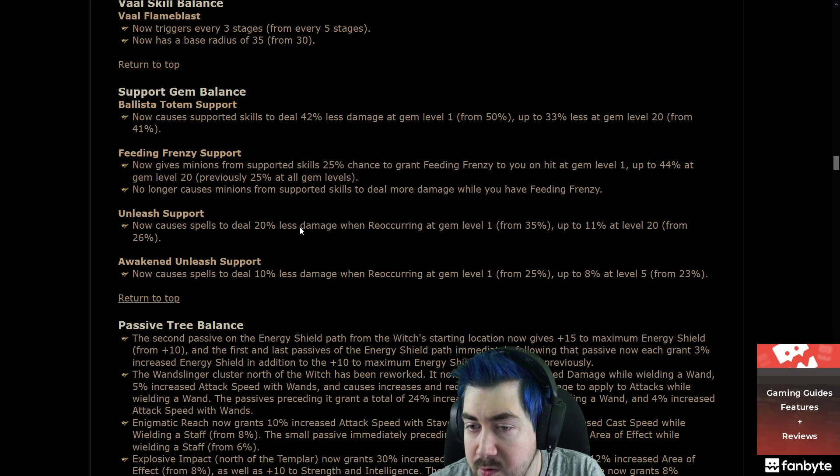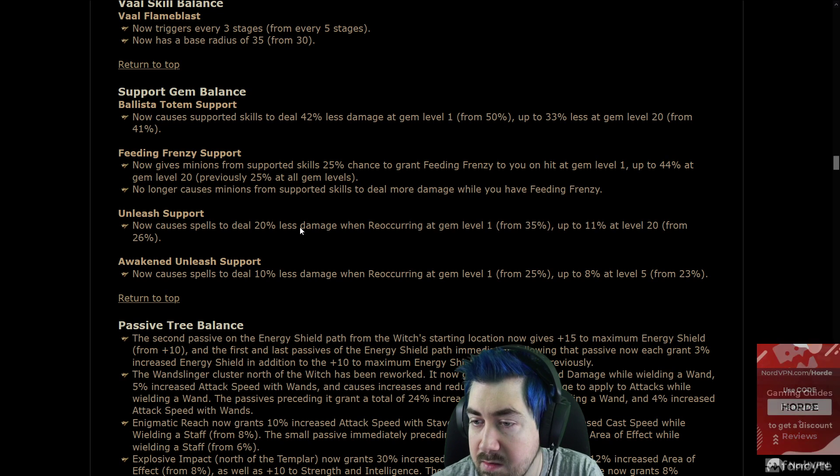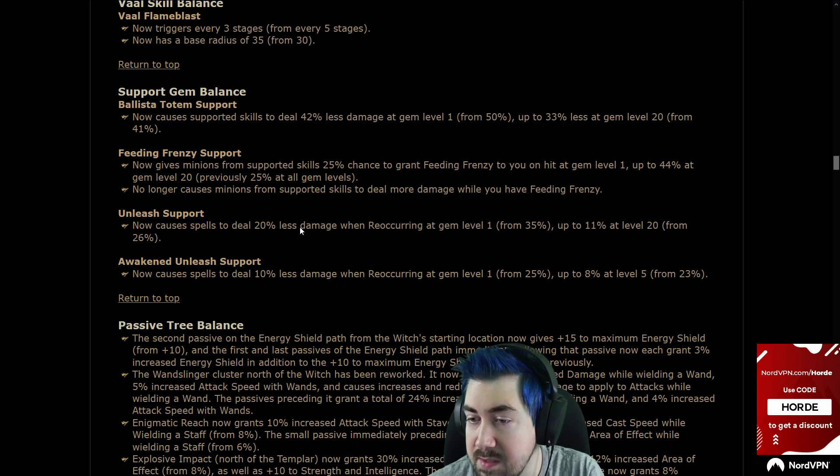Feeding Frenzy support now gives minions from supported skills a 25% chance to grant Feeding Frenzy, up to 44% at level 20. No longer causes minions from supported skills to deal more damage while you have Feeding Frenzy. Interesting, okay.